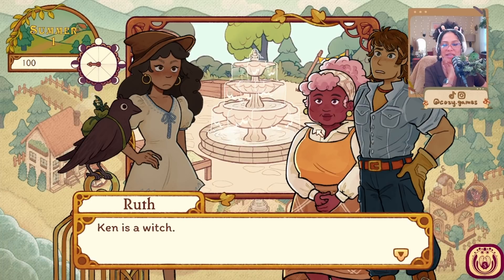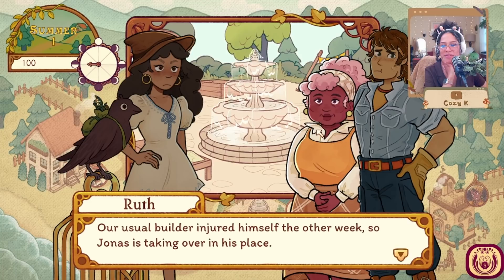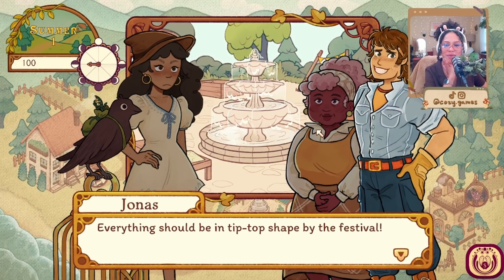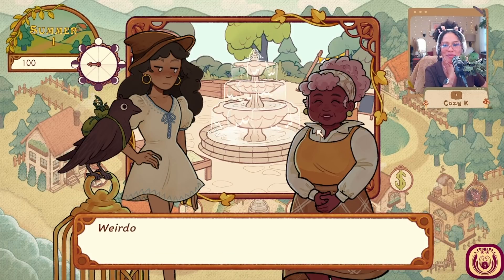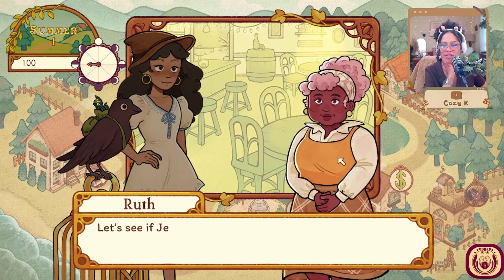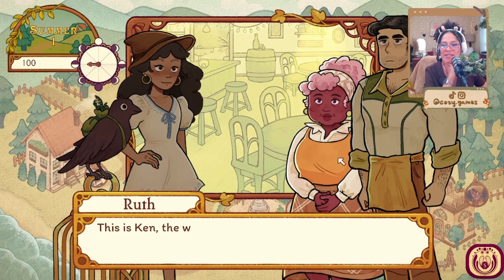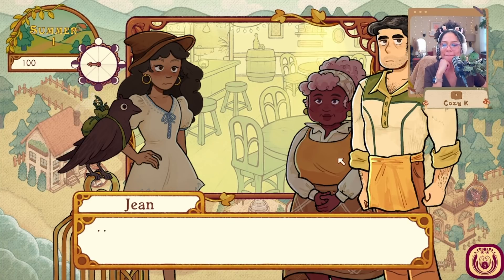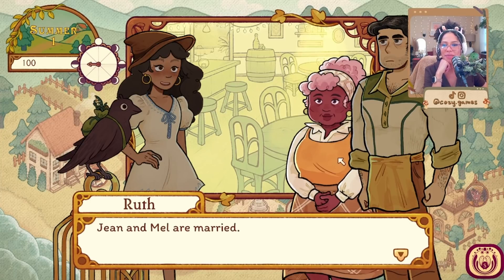Jonas, are you around? Hey, whoa — is that a crow? Did you befriend it? Ramsey's my familiar. Familiar — is that what they call pets these days? Ken is a witch. Jonas steps back a little. Our usual builder injured himself the other week, so Jonas is taking over in his place. Tomorrow's my first full day in charge. How are things going? Good — everything should be in tip-top shape by the festival. Nice meeting you. Jonas walks away at a brisk pace. Weirdo.